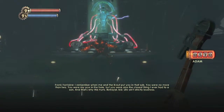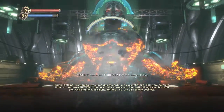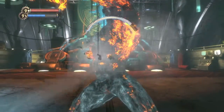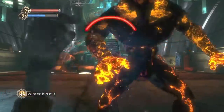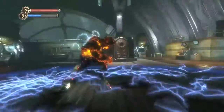The basic strategy to beat him is when he's red, which is his fire mode, you want to cast Winter Blast on him. When he is frozen, you can go up to him and smack him around with your wrench or you can shoot him. I recommend the wrench because we have it upgraded at this point with the wrench jockey tonics — the wrench does a ton of damage when it's upgraded all the way.